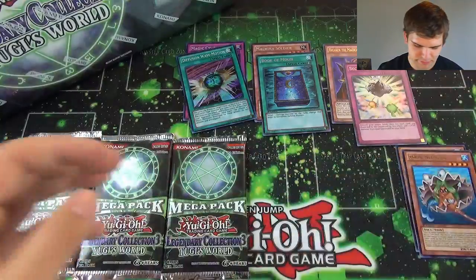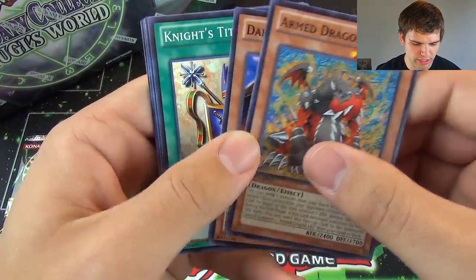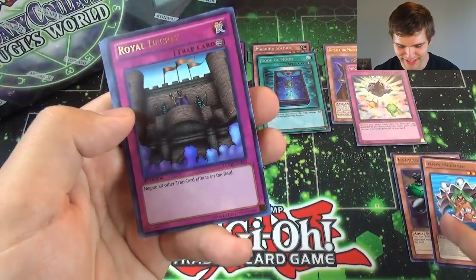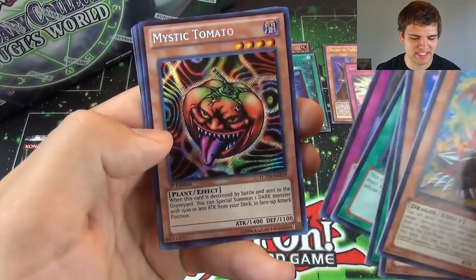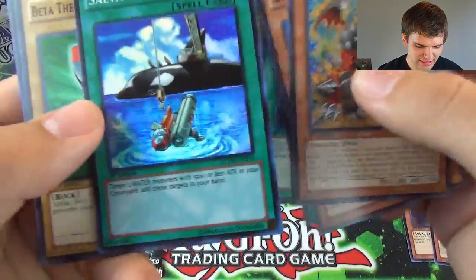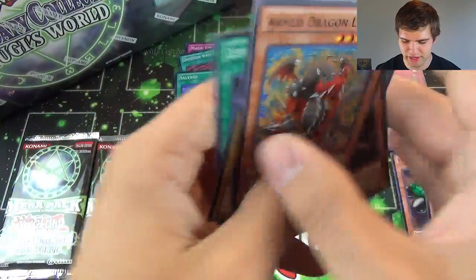Next pack. We have Armed Dragon Level 5, Dark Lord Zerato, Knight's Title, Black Illusion Ritual, Royal Decree Ultra Rare — wow, I love pulling this card, it's crazy. And then Super Rare Mystic Tomato and Super Rare Salvage — sweet. Gotta love that Salvage. Then we have Beta the Magnum Warrior along with Level Limit Area B.